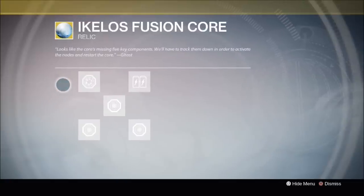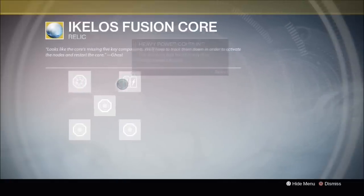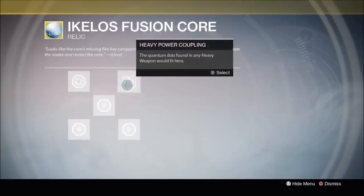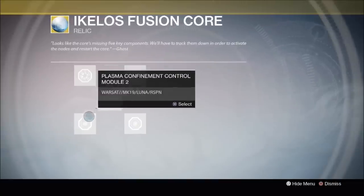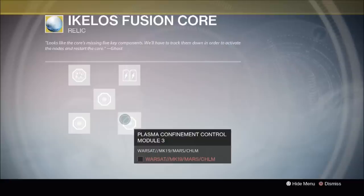Well, there are five things you need to do. The first thing is to complete the Archives mission on Venus. The second thing is to dismantle any legendary or exotic heavy weapon. The third thing is to complete a Defender Warsat public event on Earth. Then you need to complete a Defender Warsat public event on the Moon. And then you need to do exactly the same thing on Mars. So then, let's do exactly that.